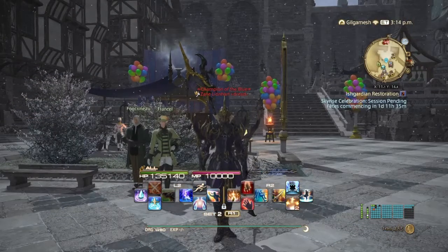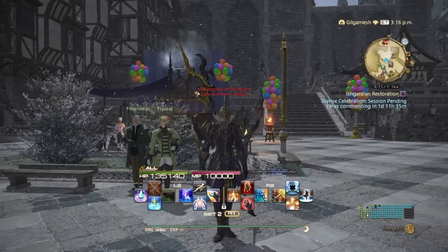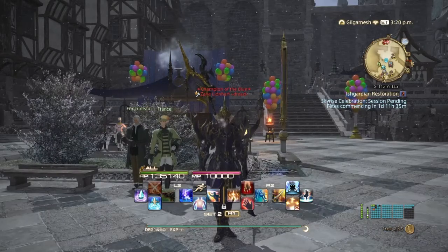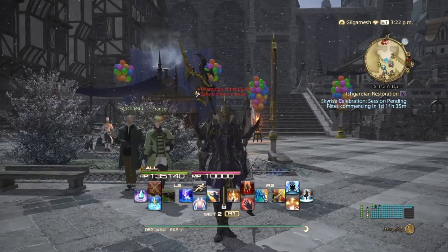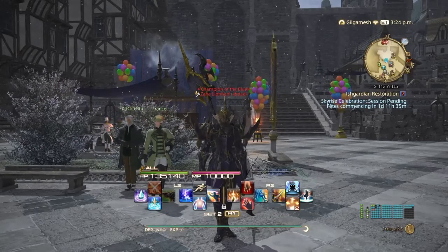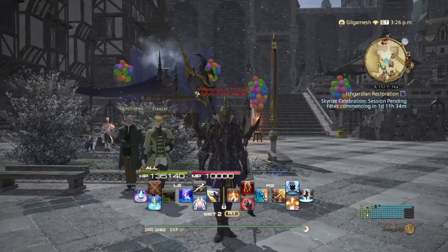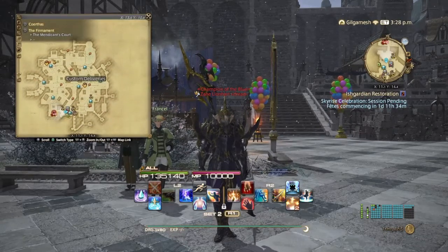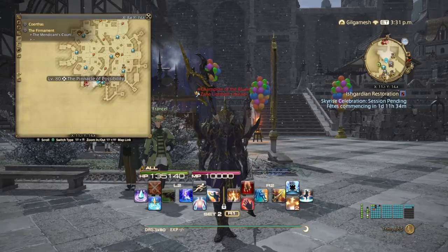Next is going to be the Firmament. Simply do the 3.3 main story quest Litany of Peace and then interact with the flyer outside the main aetheryte crystal in the plaza. Since this is server-side, the area should be completed and the festival should be taking place. There's going to be a ton of side quests to do, which you should do because it should unlock the housing area come 6.1 — most likely — though I'm not sure exactly when Ishgard housing is coming out. Make sure you do the Firmament quests to unlock it anyway. You also get two custom delivery clients for Disciples of Hand and Land, as well as the Relic Tools for Disciples of Hand and Land.